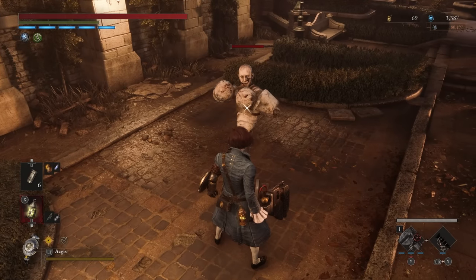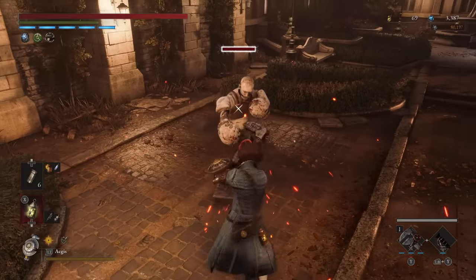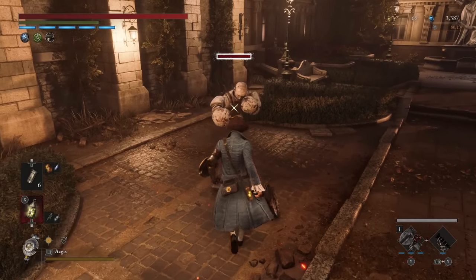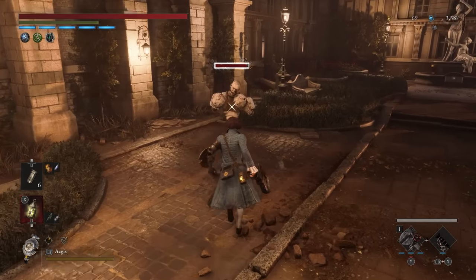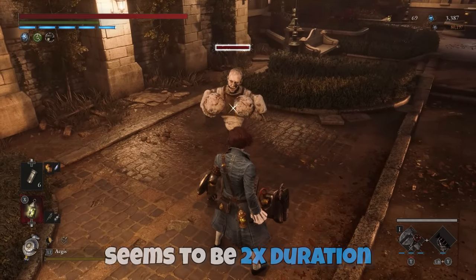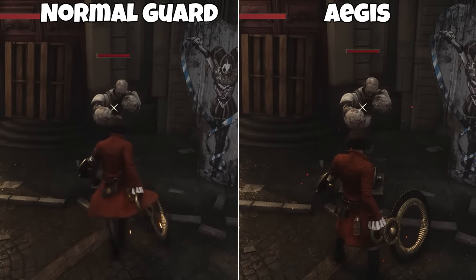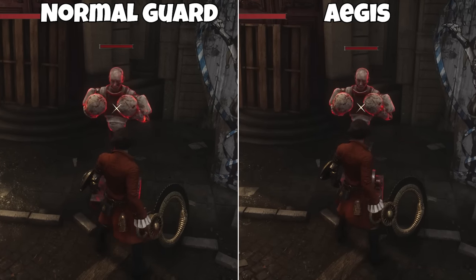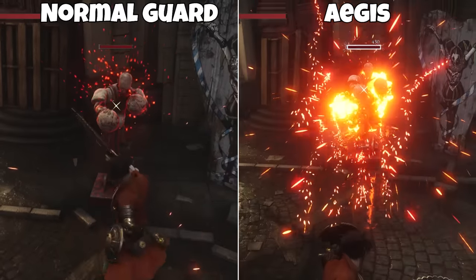The normal perfect guard is really tight and you will have to time your blocks almost the moment the attacks would happen, which is honestly quite hard for most people. But with the Aegis arm this block window actually becomes a lot larger, and while it's hard to test the exact amount of time, it seems to at least double the amount of time you are perfect blocking. As you can see in the background footage, my Aegis is able to block a lot earlier and a lot longer than my normal guards and still succeeds very casually, whereas with a weapon it only triggers a normal guard with the exact same timings and also fails to block the Fury Attack.